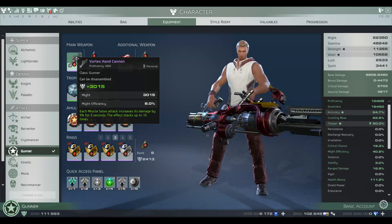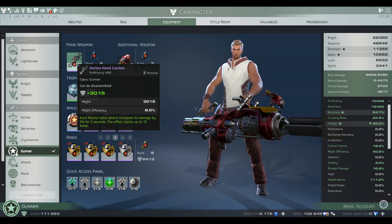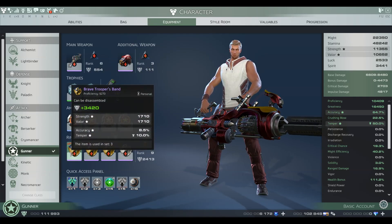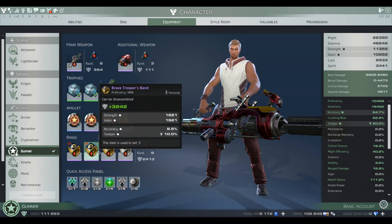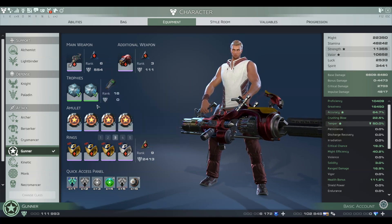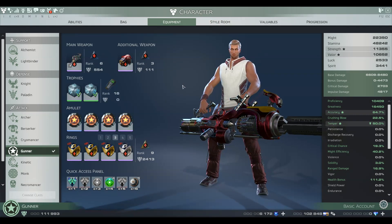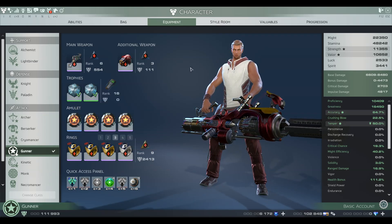Equipment-wise: your main hand, you want missile salvo at 9% — this is the distortion weapon. Always missile salvo for your burn. Off-hand, always rapid fire — the rest are useless. For rings, always strength, valor, accuracy, temper. You want strength and valor obviously for damage, and accuracy and temper obviously for damage. Temper increases your missile damage a lot more than luck, so that's why you go strength, valor — or strength, temper — instead of strength, luck, accuracy, crit. You want accuracy and temper instead — it does more damage.